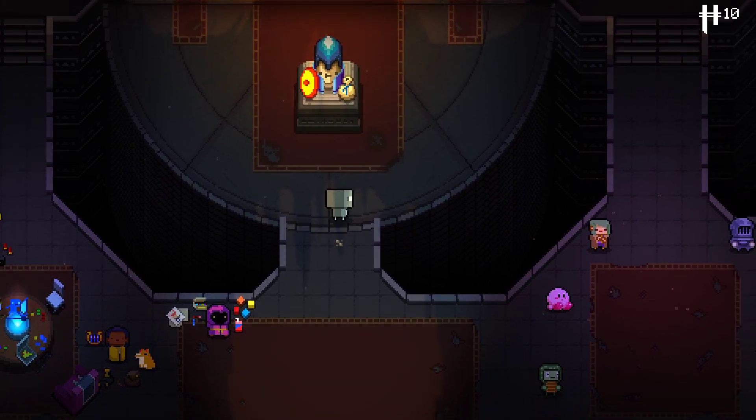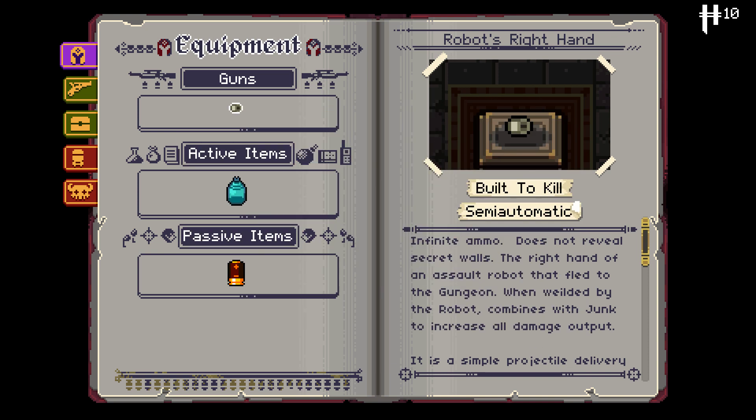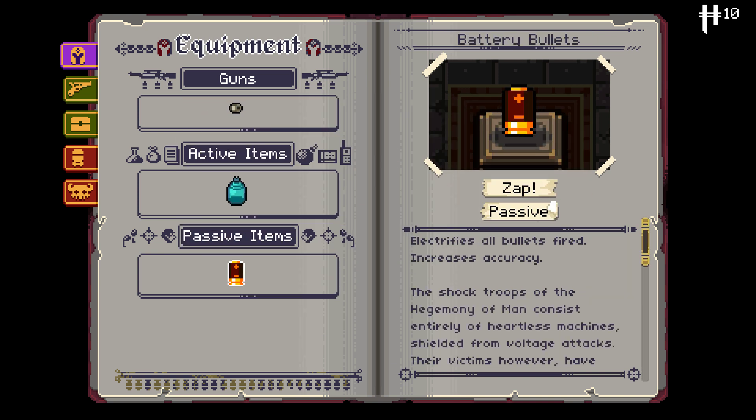If you don't know what the robot does, he starts with an incredibly powerful kit with his Robot's Right Hand. And he also starts with Coolant Leak and Battery Bullets.